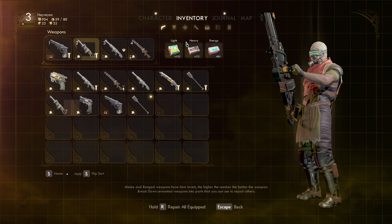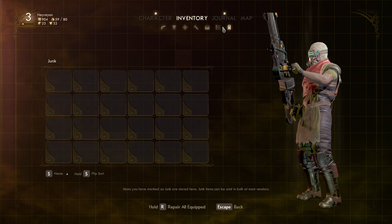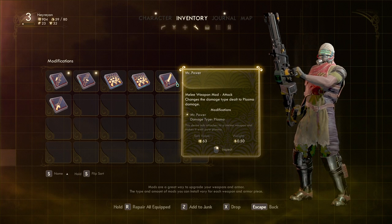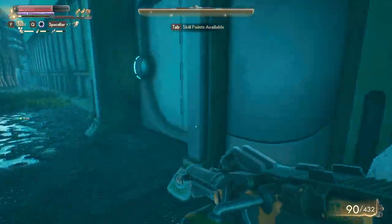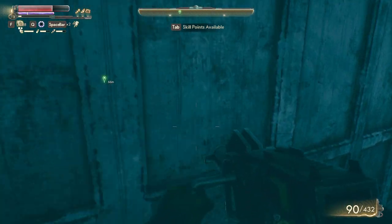That says Sure Grip, so it will basically decrease the loss of durability. This is actually a pretty good one — Mr. Power Sure Grip. You can get a lot of cool weapon mods and armor mods, so by the time you're finished with this area you'll be almost unstoppable.